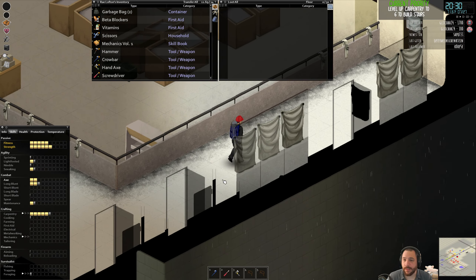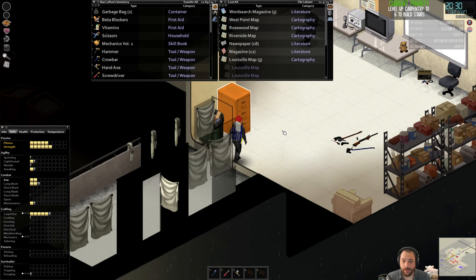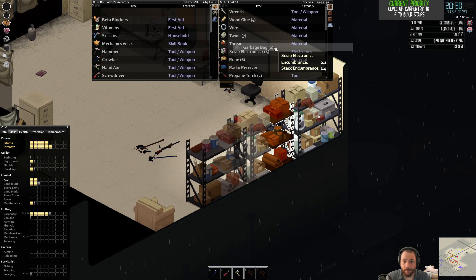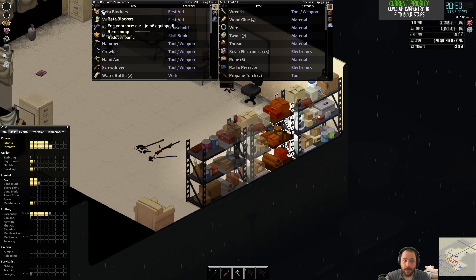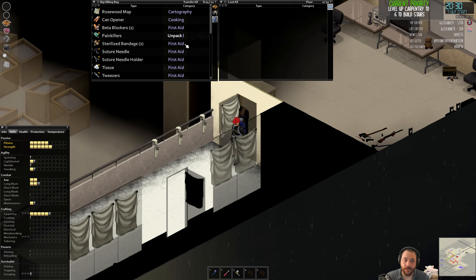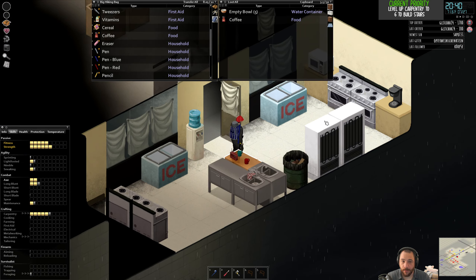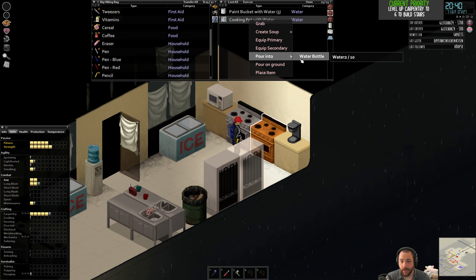Do I think they'll have animals? Everything that's planned for the Build 42 launch is already publicized, so you can look it up yourself. But yes, farm animals is among them. The way they're approaching adding human NPCs is they want to work out the system to add NPCs in general, and obviously animals will be less involved than adding people. So their first pass at NPCs will be adding animals.